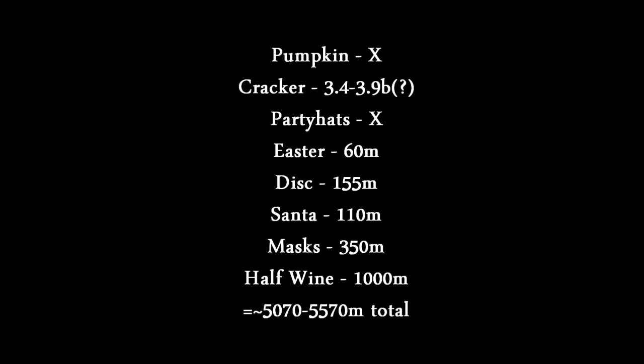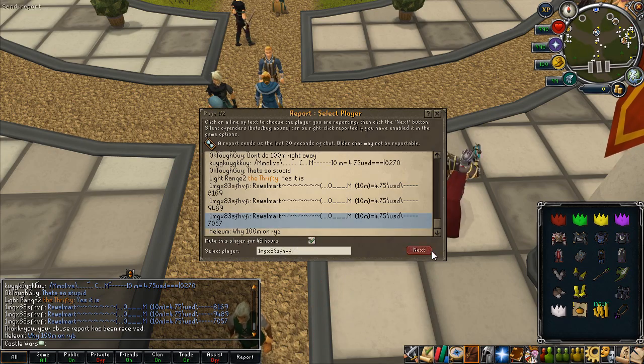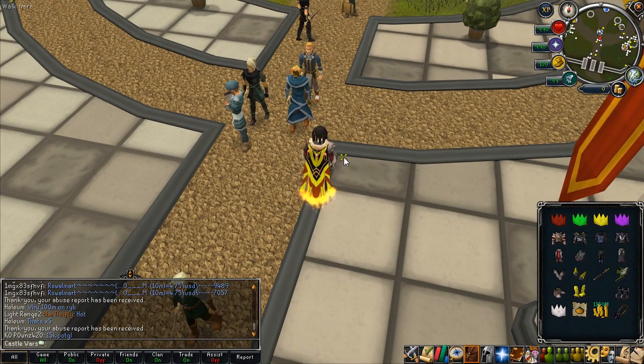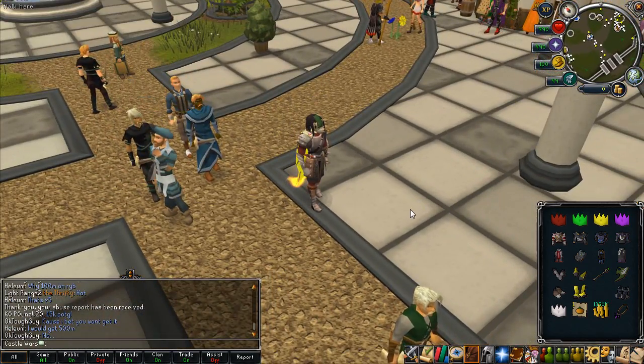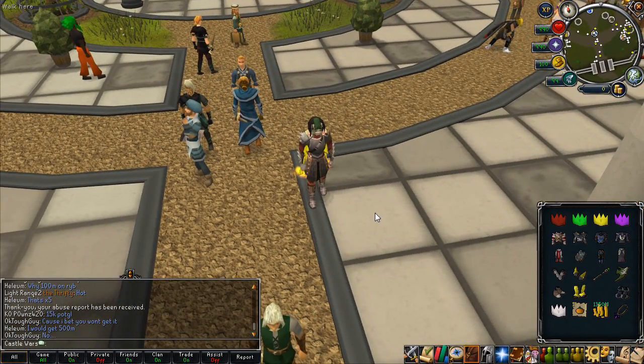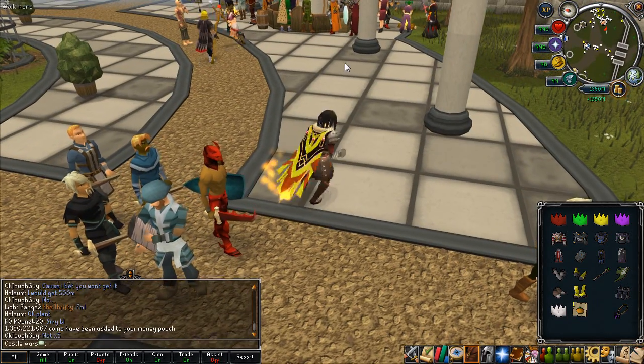Besides the party hats, I still actually need quite a few more rares, and I have the prices of them all listed on the screen here. It's a bit odd because the cracker has such a wide margin — I'm not really sure how much it actually is, but as an estimate it's between 550-70 mil and 5.5 bil roughly, so it's quite a bit out of my range at the moment. I have 1350 mil cash and about the same in investments.